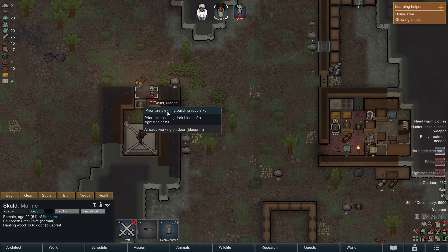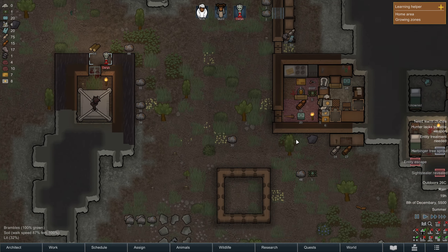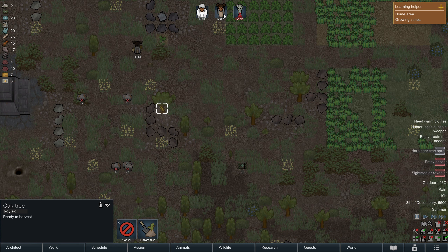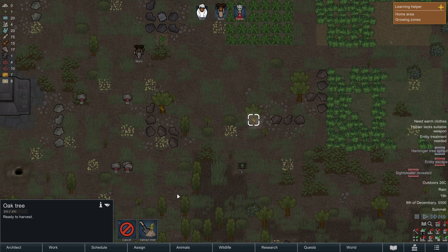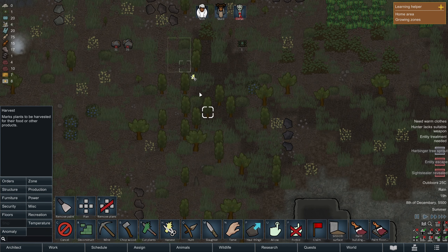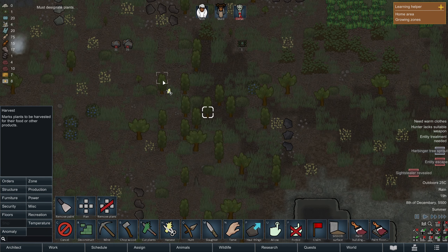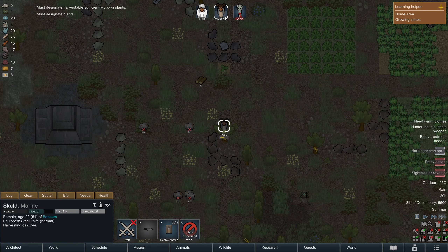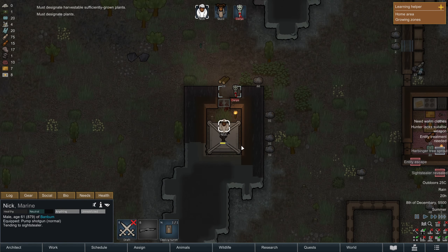We've not got any wood. There must be trees. Chop tree. There are a few here ready to get. I'm just fed up of not having wood, so I am just going to harvest — chop! I've got to try and get this wood as soon as possible, because we don't want that escaping.